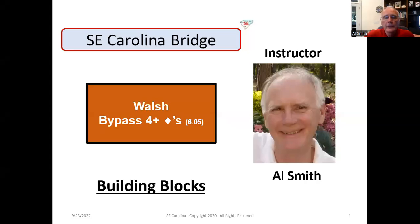Hi guys and gals, Gals Smith here. Today we're going to talk about the Walsh Convention. If you look at your convention card, you're going to find a box that says 'frequently bypasses four plus diamonds.' Well, that bypassing four plus diamonds is called Walsh.